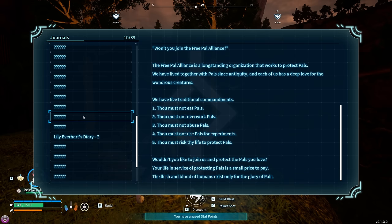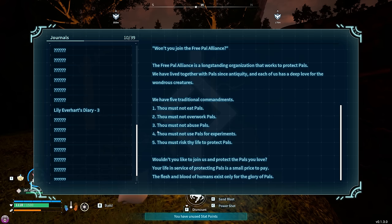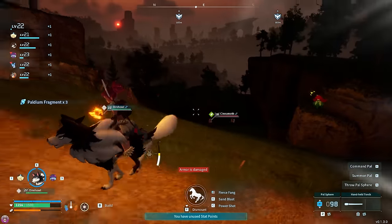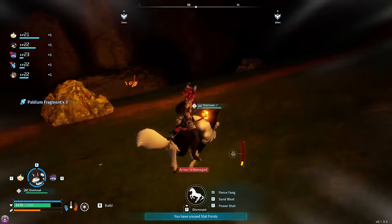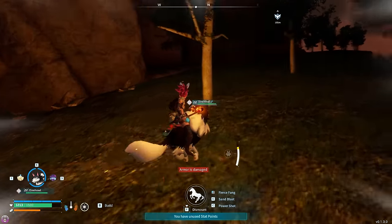'Won't you join the Free Pal Alliance?' The Free Pal Alliance is a long-standing organization that works to protect pals. Five commandments: thou must not eat pals, thou must not overwork pals, thou must not abuse pals, thou must not use pals for experiments, thou must risk thy life to protect pals. 'Your life in service of protecting pals is a small price to pay — the flesh and blood of humans exists only for the glory of pals.' Some of those rules I stand by — eating them, as long as we're not over-hunting, that's fine. But giving our life up for them? I don't know about that.